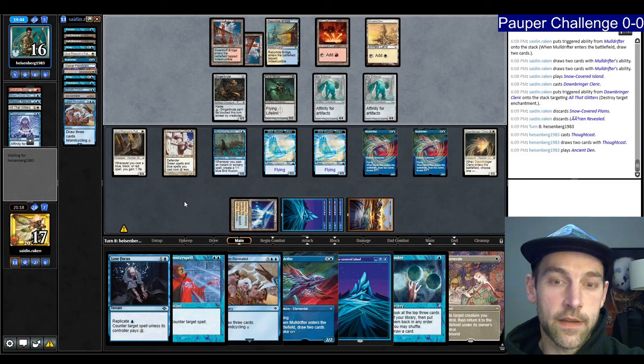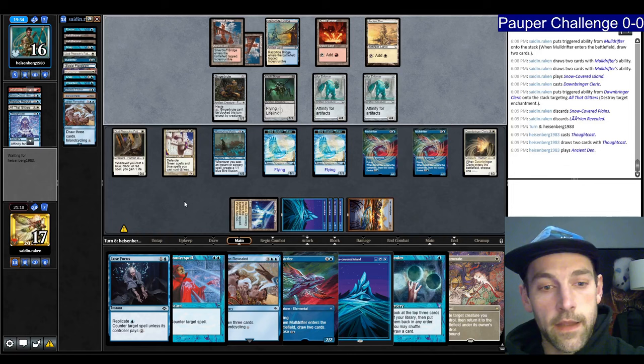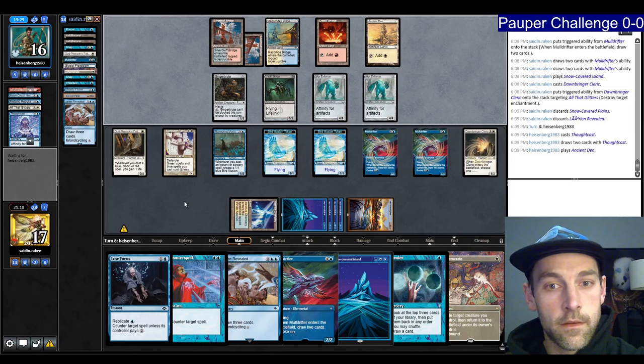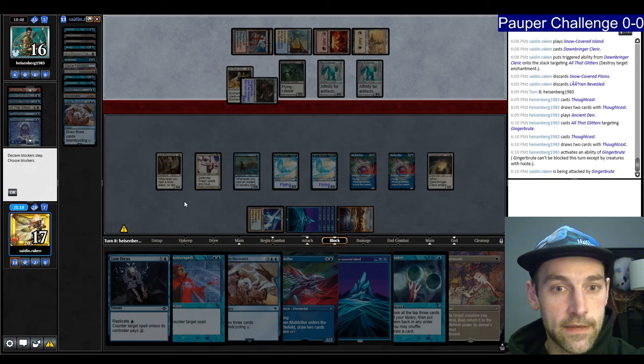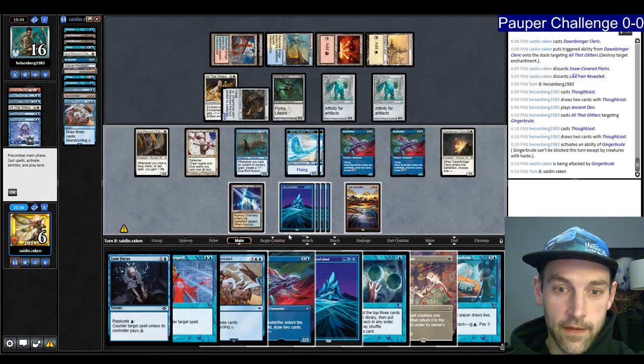I probably don't want to Ephemerate the Muldrifter. I can just Ponder and make a chumper. The Mirror Enforcers are handled with the birds right now. Looks like they have something — Glitter the Gingerbrute again. I'll take 11. Thoughtcast — do you have any zeros? We only have one mana available. Gingerbrute going in for 11, putting me to 6. That's fine.